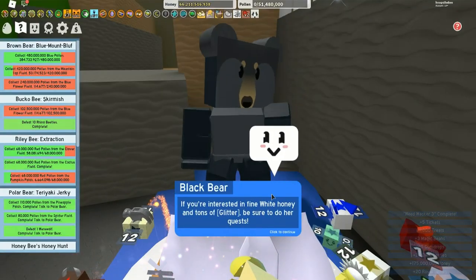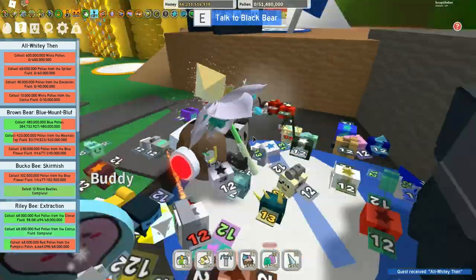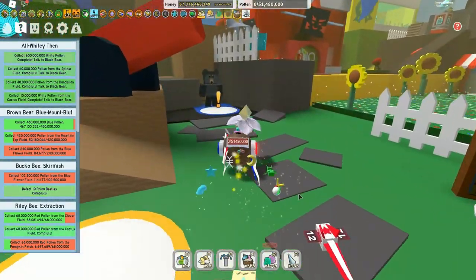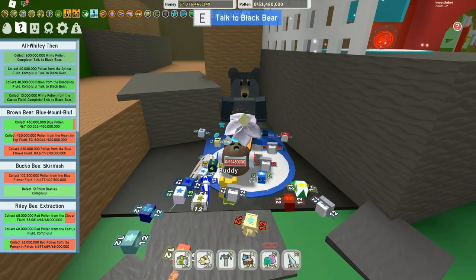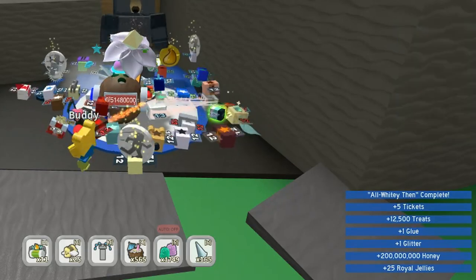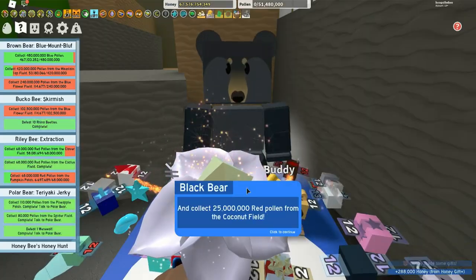Now we're getting close to the end. Quest 17 is all white pollen — spider, dandelion, and cactus. You've got to get white from the cactus field, which is work since there's not a lot in there. But you get yourself some glue, glitter, royal jellies, and tickets, so it's totally worth it.